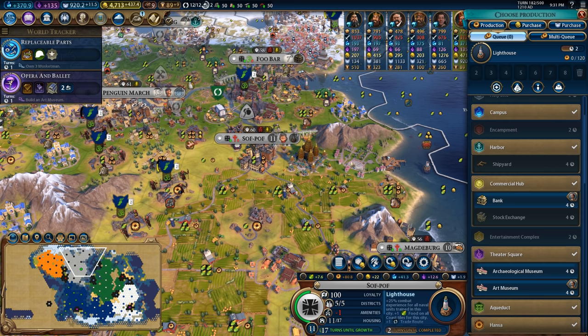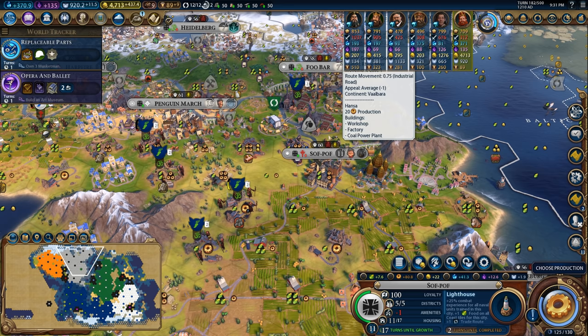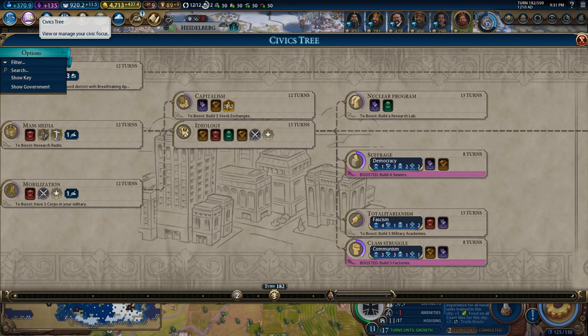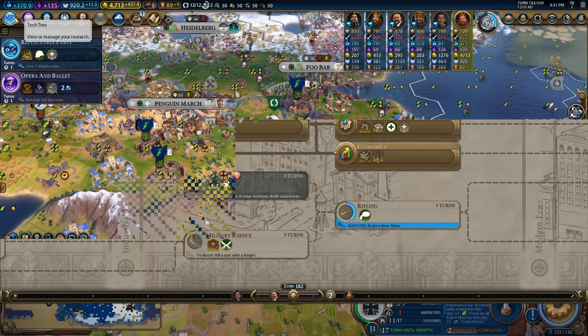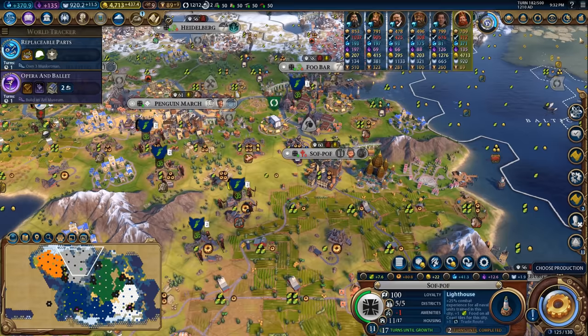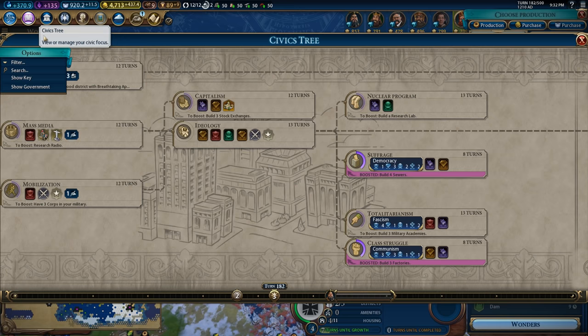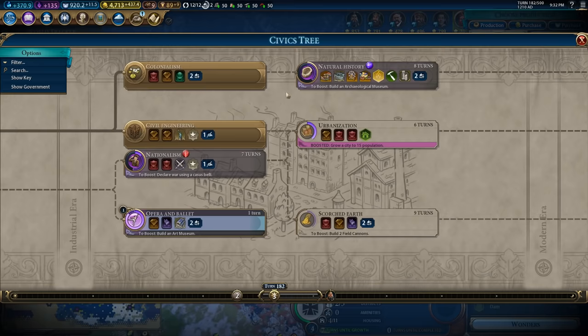I'm also going to get to work on the bank and the archaeological museum. I'll be getting archaeological museums because it's easier to translate production into culture using archaeological museums than it is art museums. Right now I have really strong production, but not very good great people generation in terms of great artists, so it would take me a very long time to fill those up. Whereas if I go for archaeologists, which I'm pretty close to researching anyway - only like one or two civics away - I could get them pretty soon.